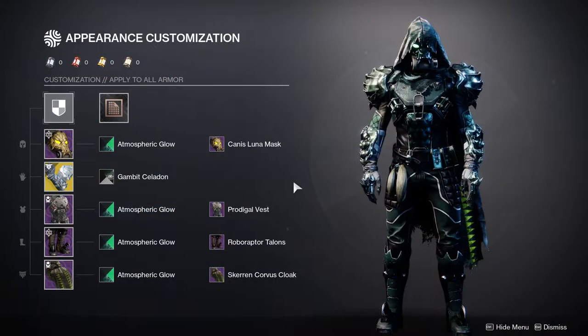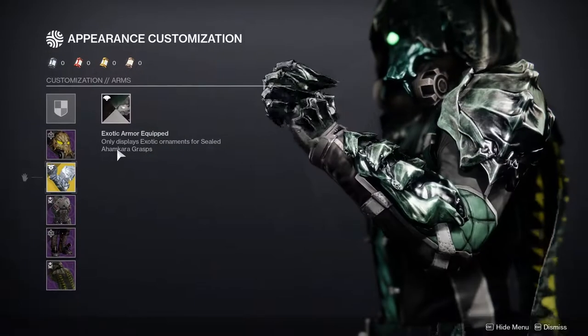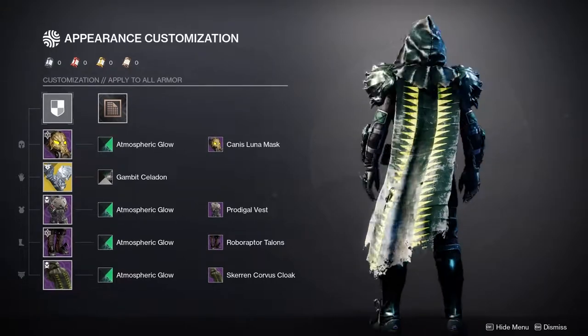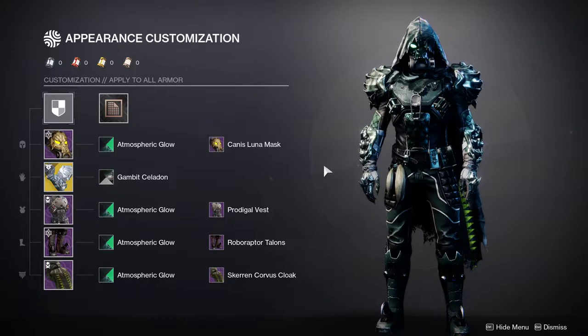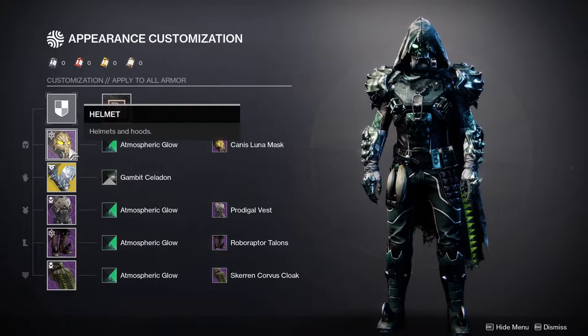First and foremost, we're going to be looking at my Hunter. For the Hunter, we got the Ahamkara Grasps, which is pretty cool. This exotic is pretty fun to use, although it works better in my opinion when there's a lot more animal armor or beastly armor. So that's why I'm using the Canis Luna Mask.